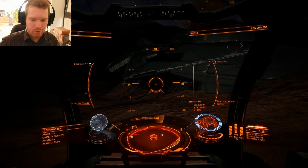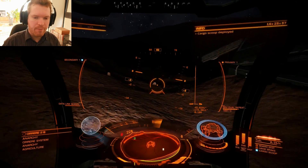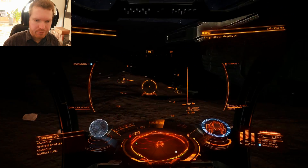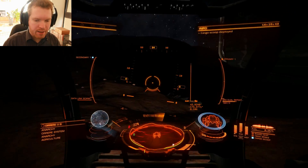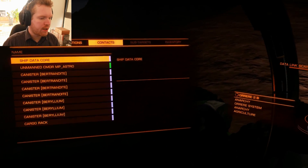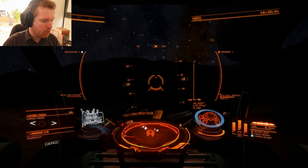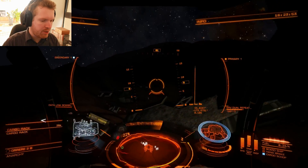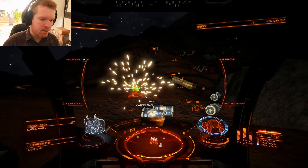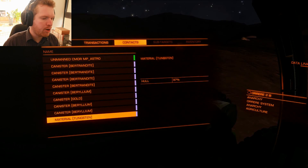Once you've found this crashed Anaconda, you're going to open the cargo hatch and drive around to the back of it. Around the back you can go to a contact panel and you will see these cargo racks. It's just over this small bump here — it's very bumpy so it can be a little difficult to navigate. But if you shoot these cargo racks — oh, you saw that a container came out — let's see what we got.